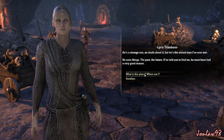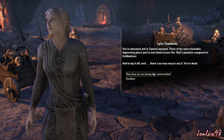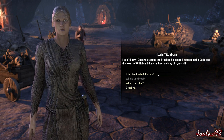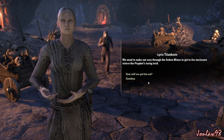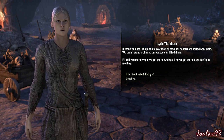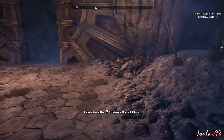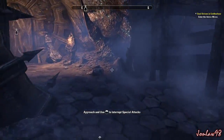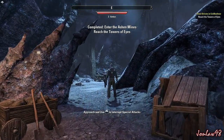Lyris continues: 'He sees things - past, future. If he told you to find me he must have had a very good reason. You're obviously not in Tamriel anymore. Think of the most miserable depressing place you've ever been in your life. Once we rescue the Prophet he can tell you about the gods and the ways of Oblivion. We need to make our way through the Ashen Mines to get to the enclosure where the Prophet's being held.' If you're new to elder scrolls games, the little map on top shows your objectives like a compass.